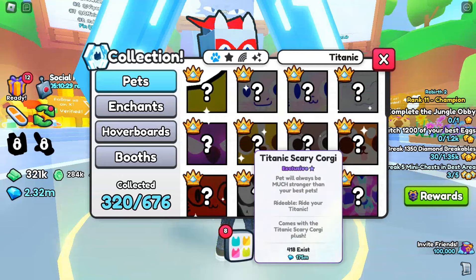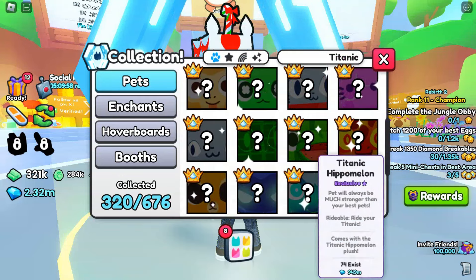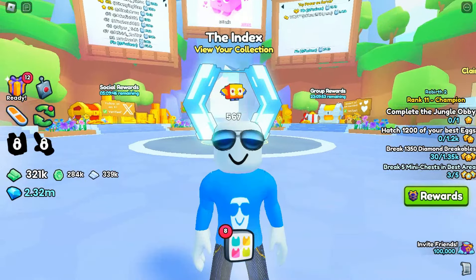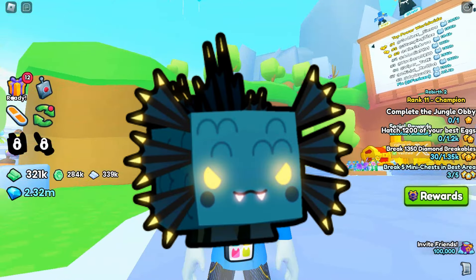You see all these Titanics right here — they got pretty low exist counts. This specific pet is lower than all of these. It's even lower than the Titanic Hippomelon. And the crazy part is, anyone can hatch it. So what is this really rare pet? Well, ladies and gentlemen, it is none other than the Hydra Axolotl.